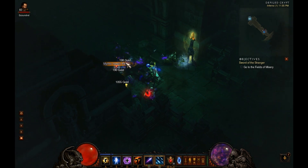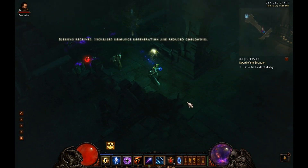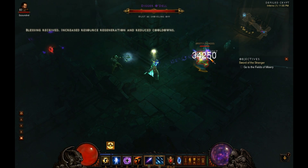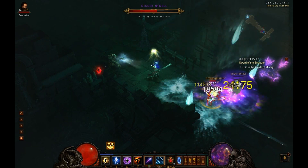You can ignore the fiery ball — I have a Stormcrow, which is what that is. I have an elite pack, so I'm just going to take him out.